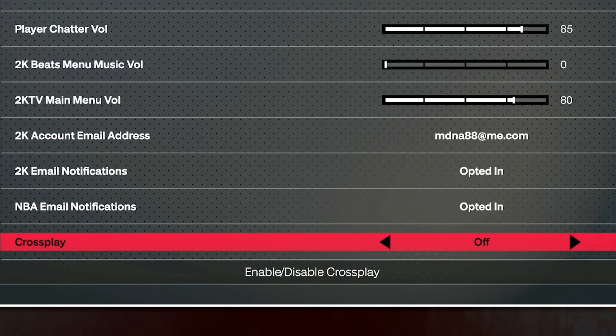The last pro tip I want to give you today is that you might want to consider turning off crossplay if you don't need it, because it'll help you be more consistent at shooting in the long run. If you don't know how to turn it off, make sure you check out our video where we explain how to turn it off for PlayStation or Xbox.